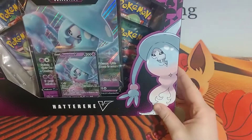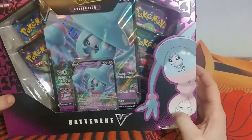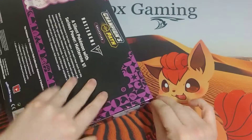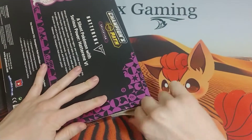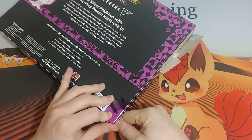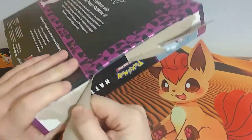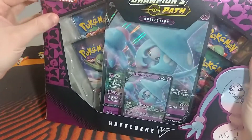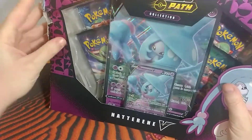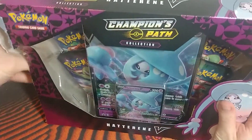Anyways, let us go ahead and open up the Hatterene V Champion's Path collection here. I have pretty much all of this set, other than obviously the shiny Charizard, which I have no hope for, and then I think it's a Wailord and an Alcremi V-Max that I am missing. But like I said, not holding my breath for either of those, although it would be a very, very wonderful surprise if I can open this up.